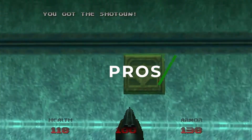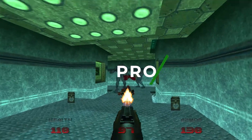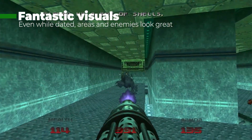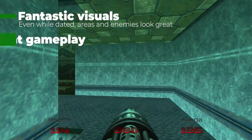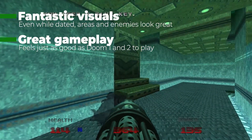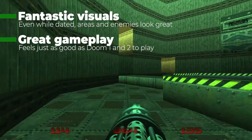Doom 64 looks really good, with some incredible lighting and some inspired visual designs. They've reimagined all the Doom enemies to be scarier and more monstrous, and I really love the new aesthetic. There are also higher res enemies, even though they're still technically 2D sprites. The game also feels fantastic to play — it feels just as good as Doom 1 and 2, if not better. The weapons are punchy, the action is fast, and the game controls really great, especially when you're not having to use the N64 controller.